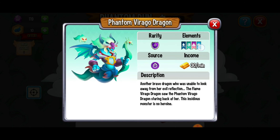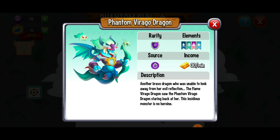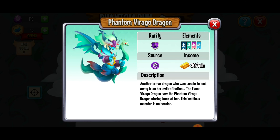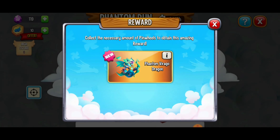It's got sea, wind, pure, and ice elements. It's a legendary dragon and that is beautiful. Get my bow and arrow, shoot myself a little bit of a love-filled arrow. Oh yeah, that's looking good there.